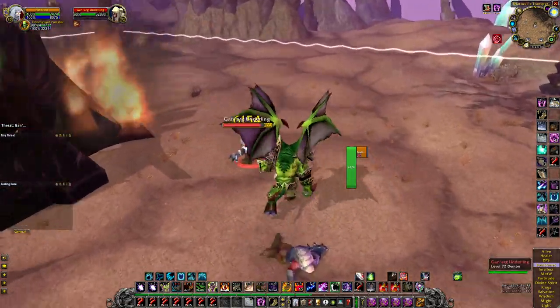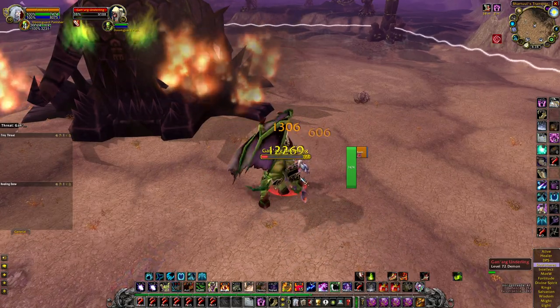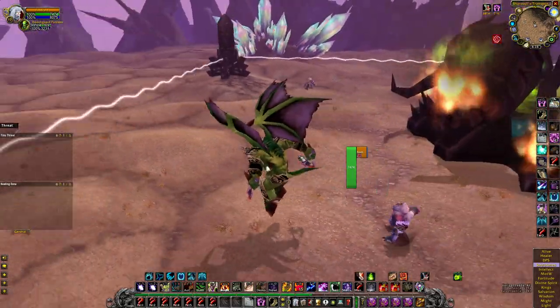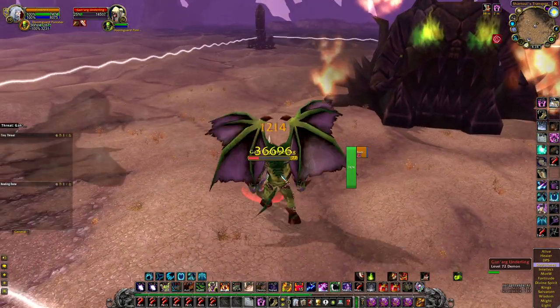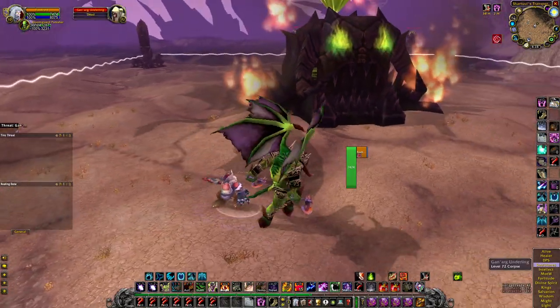Throw the axe to stun him and then hit him with Punishing Blow — pet action button one. That's your single-target rotation.